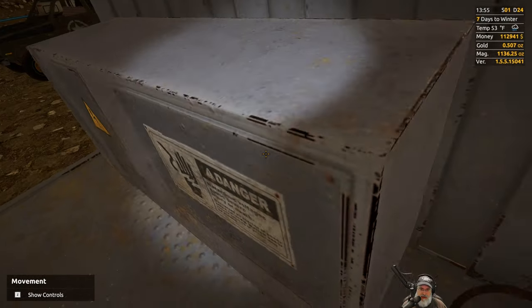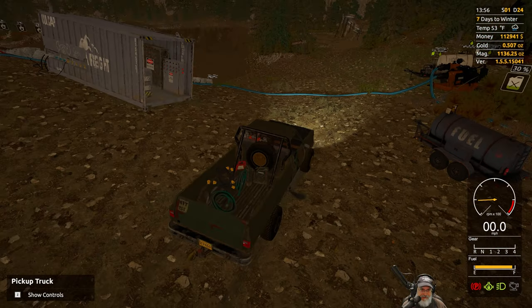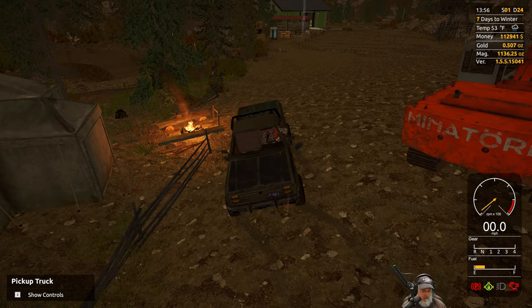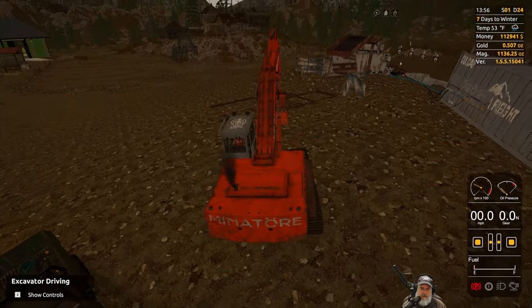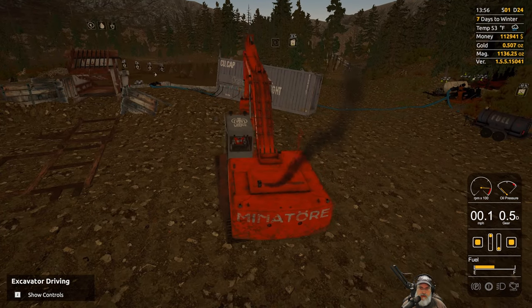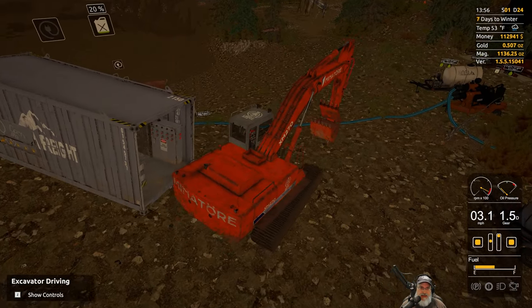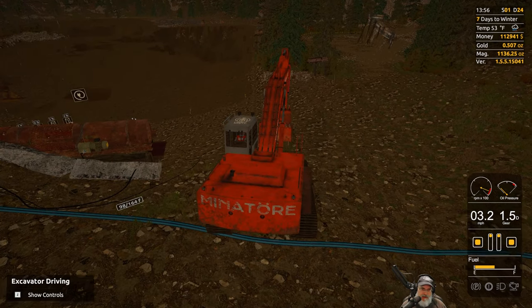We can turn this off, we don't need to keep it running. I'll back it up just a little more so it's out of the way. We are in drive mode. We're going to come down here and just take a bit of a nip out of the diggable dirt so we can get the bucket of the loader under it to get it started. In a real-world situation I would not be driving over this pipe, but the game doesn't care.